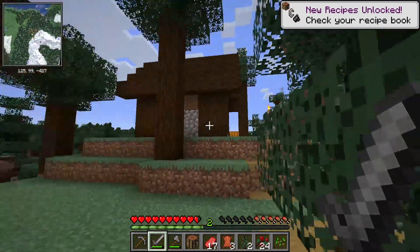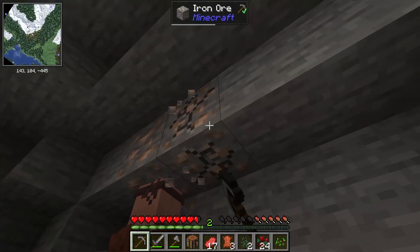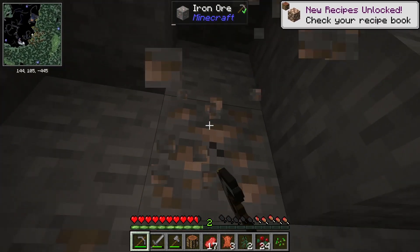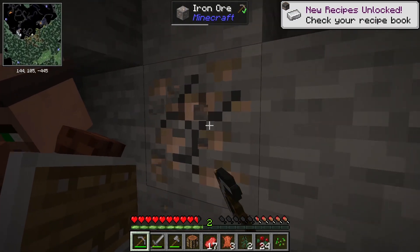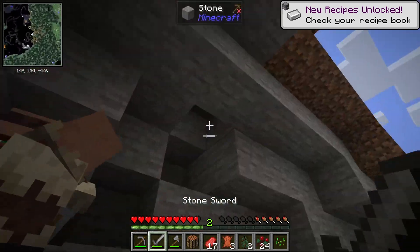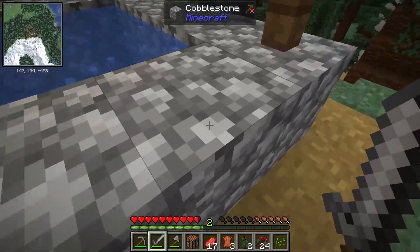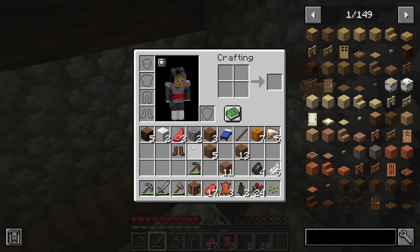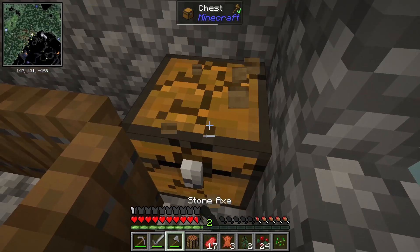Get out of here. Don't get too close. Don't take my iron either. They're standing on cauldrons. Leather boots — mine. I'm also taking this chest.